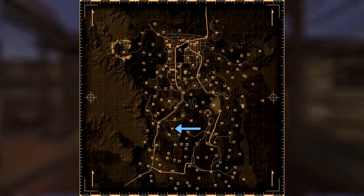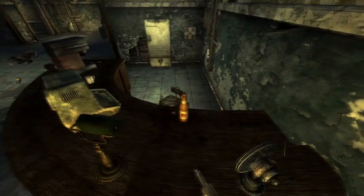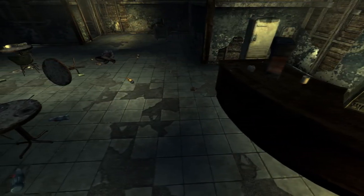Next up is the NCR Correctional Facility. Make your way into the visitor centre and on the right hand side on the reception desk near a terminal will be the cap.